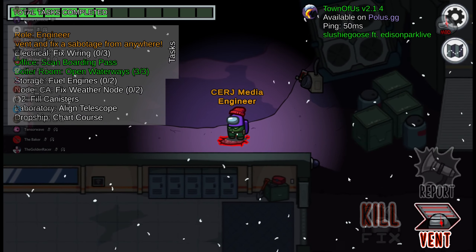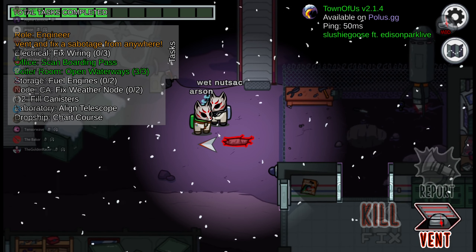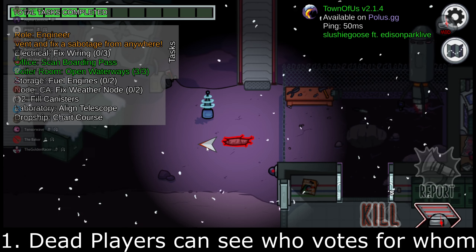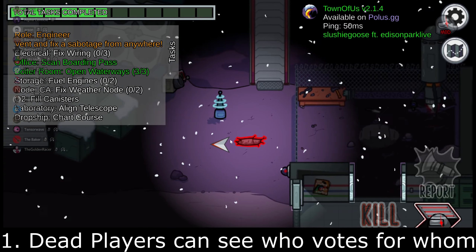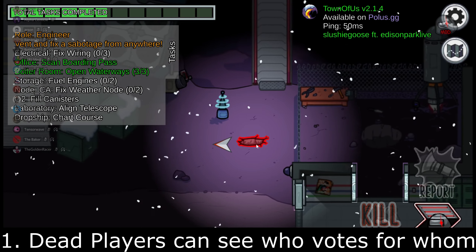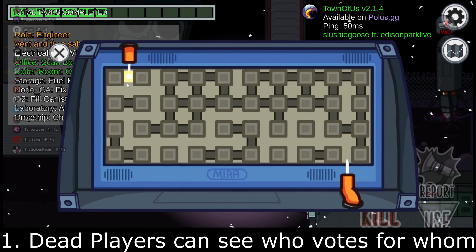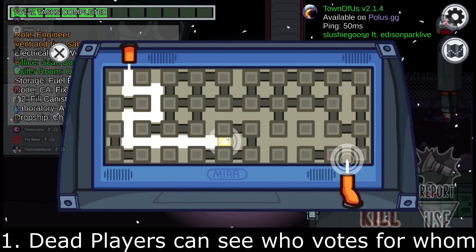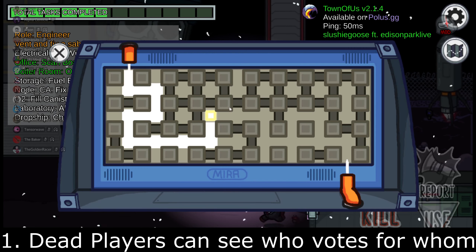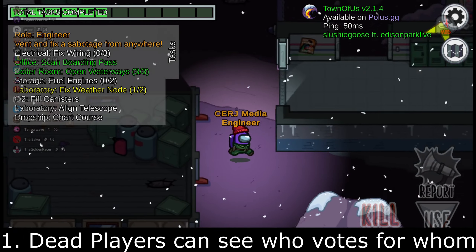Number one: even if anonymous voting is on, dead players can still see who votes for whom. Dead players should still be able to see who is voting for who because you can't see everything that's happening. I feel like that's a relatively fair option — actually, less of an option and more of a thing that's kind of forced. This is the one thing I think should be forced rather than an option.